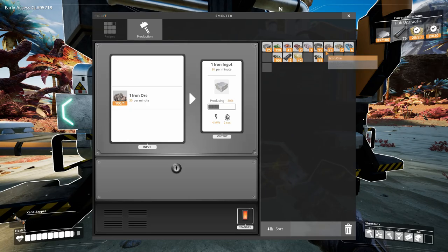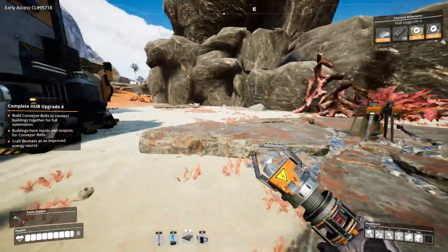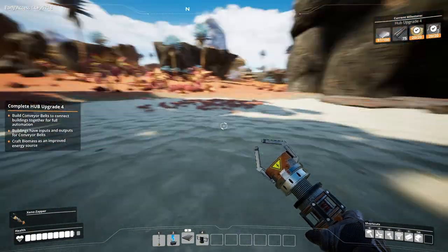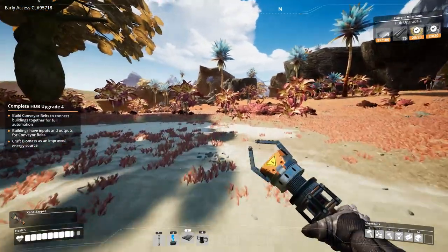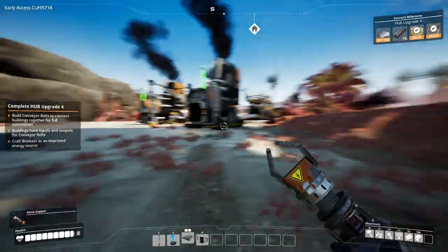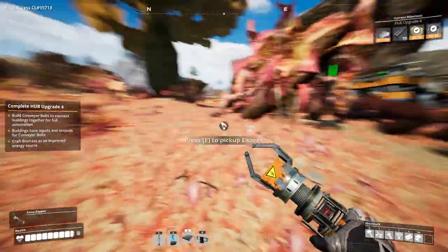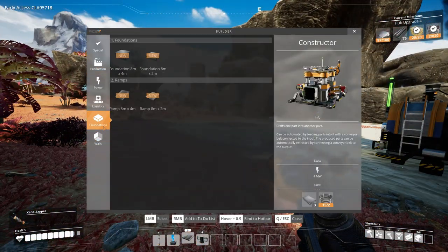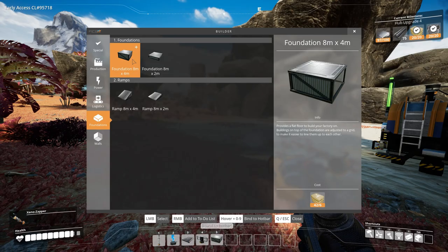Keep in mind this is just a temporary setup because I want to make everything look way more beautiful. We are going to build the factory — I'm not quite sure where, but we got plenty of space here. I'm going to use the foundation and put it at hotkey number five.